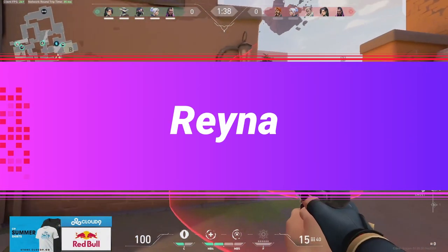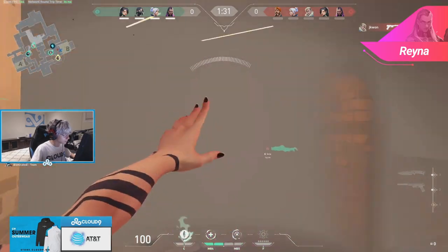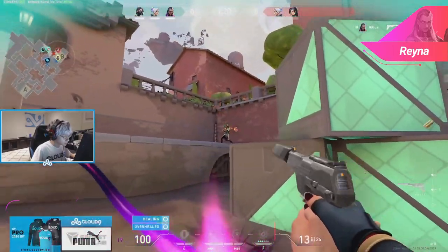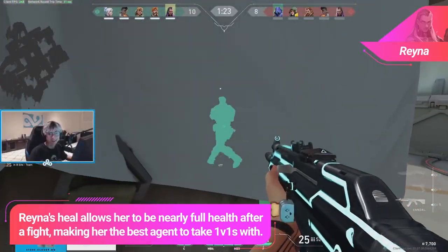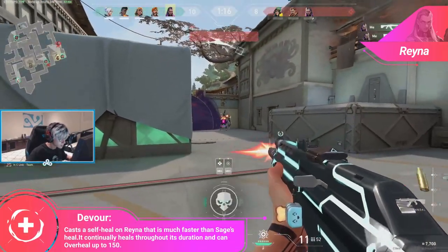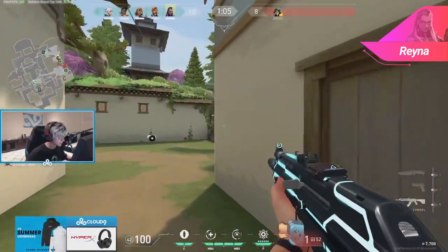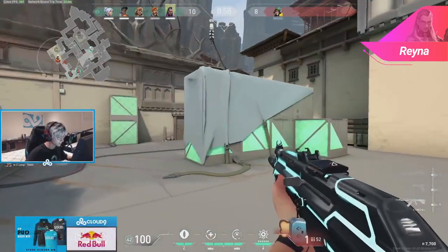For Reyna players — Reyna excels at being a duelist that dominates 1v1s way more than she excels at fully leading the charge into the bombsite, because her flashes can be shot by multiple people and instantly destroyed. So instead of rushing headfirst into the enemy every round, play tactically and look for those 1v1s occasionally. Your ability to overextend and get out of a bad situation, combined with the ability to heal after a close 1v1, makes the kills Reyna picks up way more effective than any other agent because she can still be useful in the round afterwards. Every once in a while, be that lurking Reyna that confuses the enemy team — peek those unexpected off angles that get you 1v1s instead of fully committing to a site.